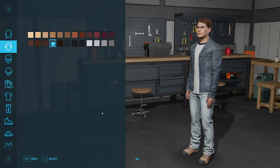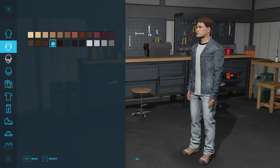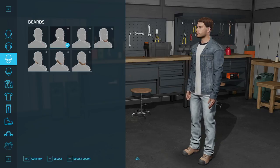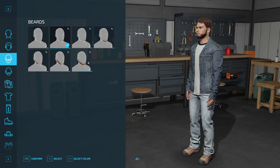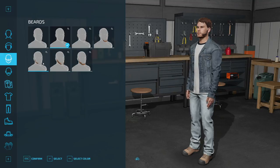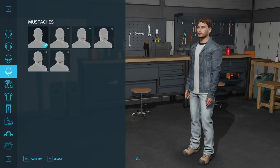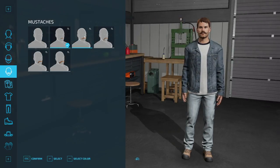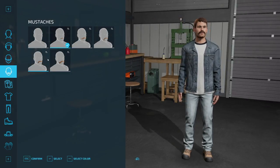Some different odder colors in there as well for those that want. I'm a little surprised we don't just have a default selection and then a color wheel — that would have been interesting to see. Jumping over into the beards, we've got a nice five o'clock shadow look and different beard options. Very nice, I think we'll stick with that. Moving to mustaches — very nice, some different options here.